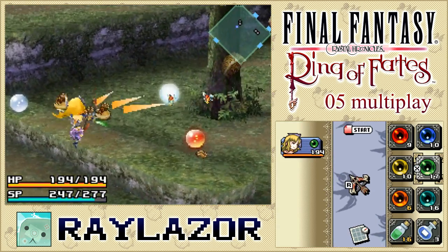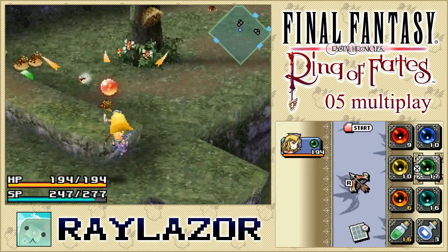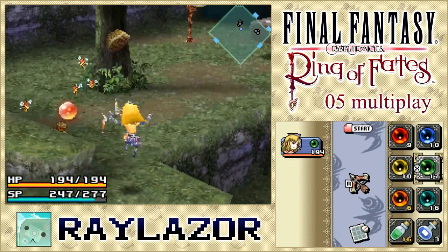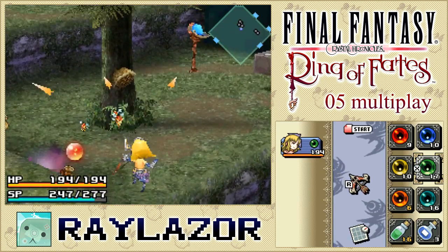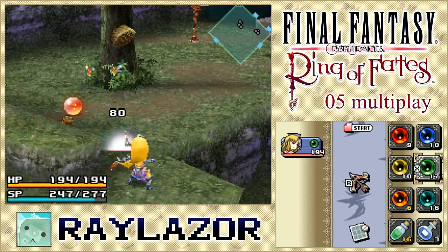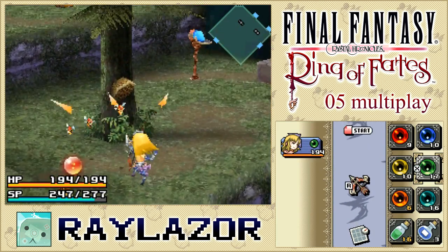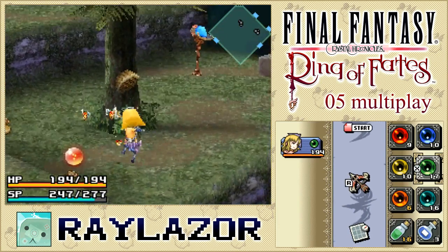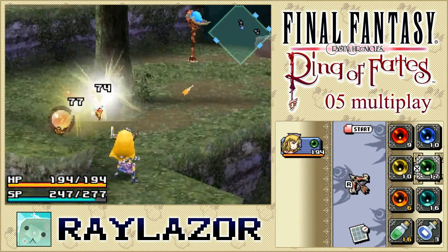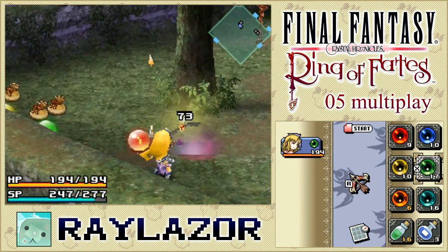Am I even hitting the hive? Let's fix that because I don't want to deal with the hive all day. One, two, three, four — I just want you to go away. I really hate the auto-aiming in this game; it makes it difficult to aim for a very specific target. Finally got rid of that. Let's clear this area out.